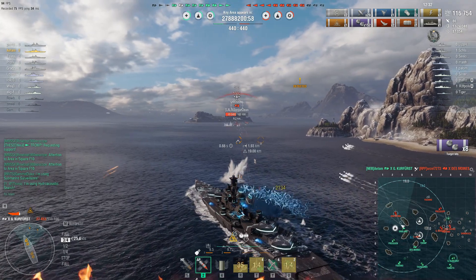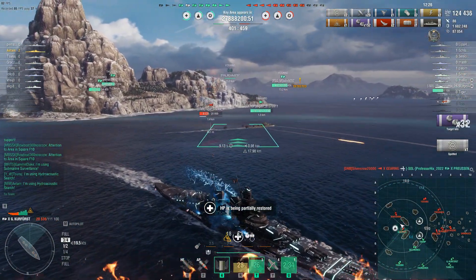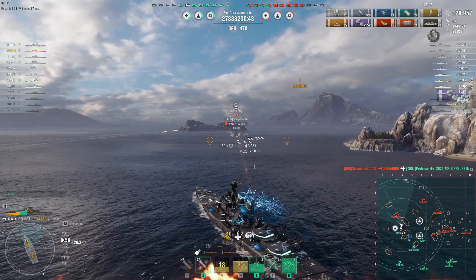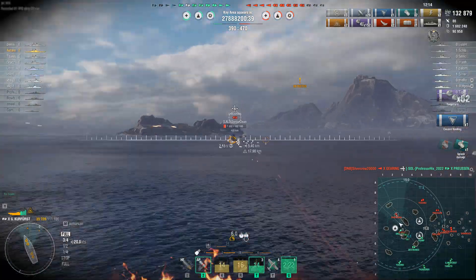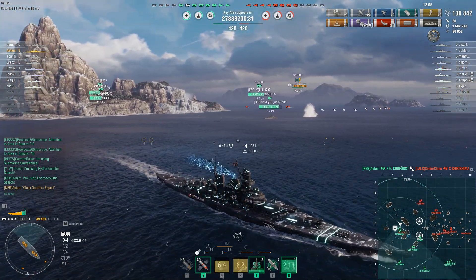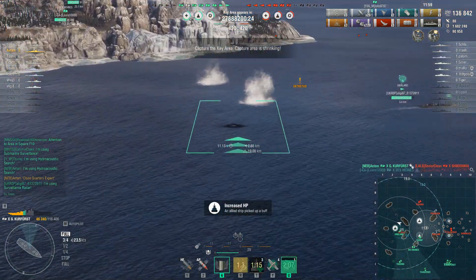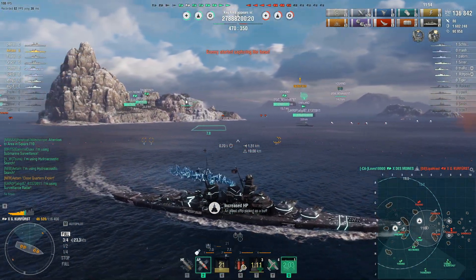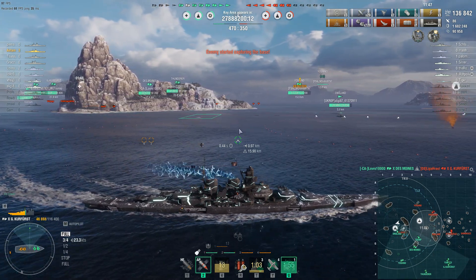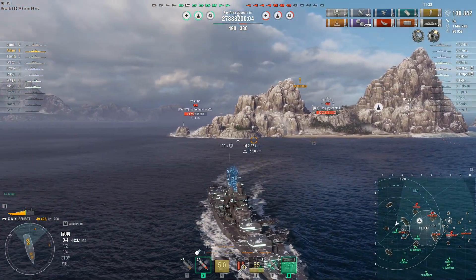Okay, let's go after the Shikishima. I have the Smaland here with me adding torpedoes, though I'm getting relatively low on HP. The Kurfürst actually has a Shikishima-proof nose — if you are reasonably angled it can't just citadel you straight through. It can still go for your superstructure, and if you show too much broadside it might get penetrations in the upper belt, but it can't go through your nose. I try to drop depth charges on that oil slick but the sub is moving too fast — maybe I should have waited to see where it was heading.